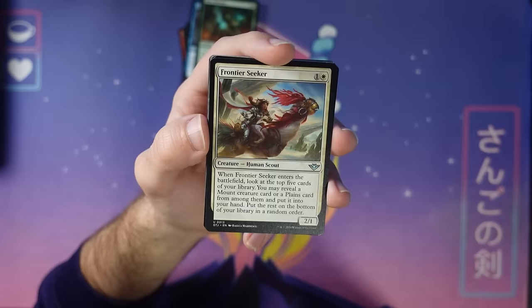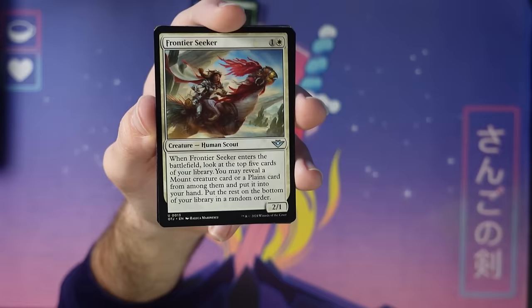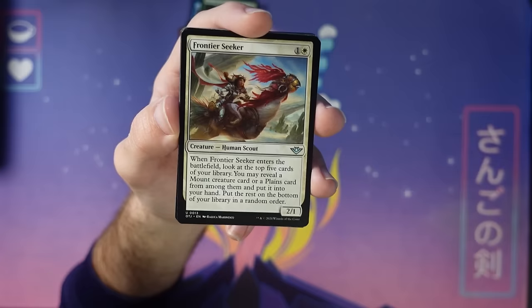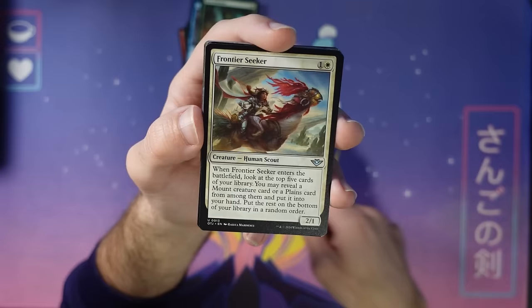Here's a card that finds mounts. Green-white is the mount archetype. Even if you don't have a lot of mounts, you can just find Planes tokens. When you're not finding something specific like a mount, it's usually hard to guarantee you'll have enough in your deck to hit. Even if your deck has five or six mounts — which is a lot — you're not likely to necessarily hit with this card. So having the failsafe of finding a Planes token to hopefully draw a card is great. Turn two find a Planes token and maybe a mount if things work out.